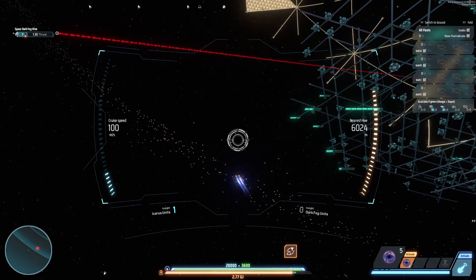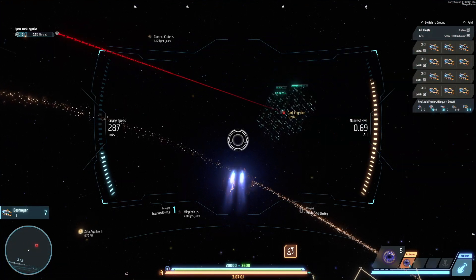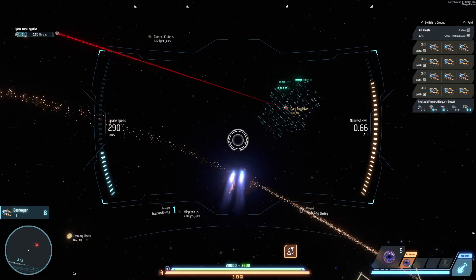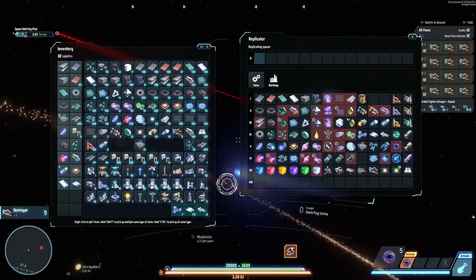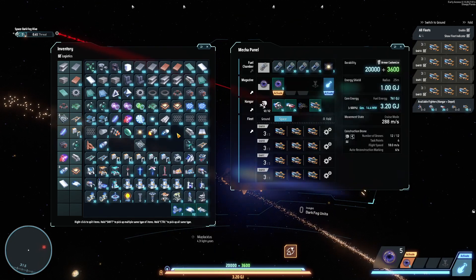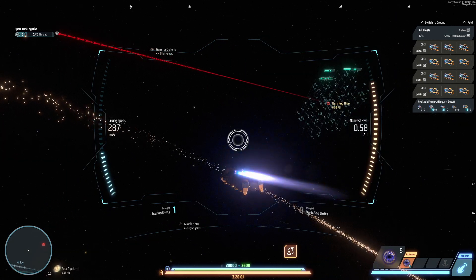I'm back with a bunch more frigates. You can see — I say frigates, but I just noticed it actually shows corvettes. What's the difference, right? I have 12 deployed and 18 in reserve.